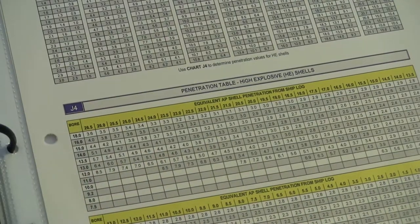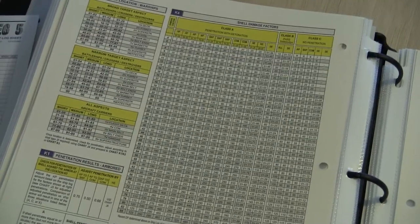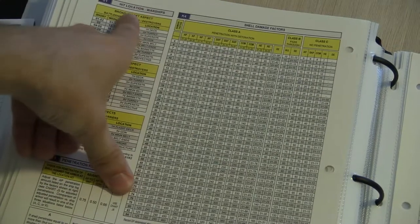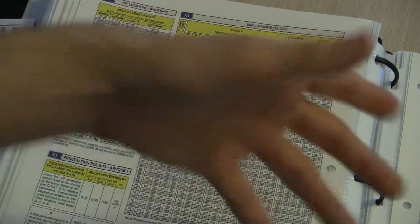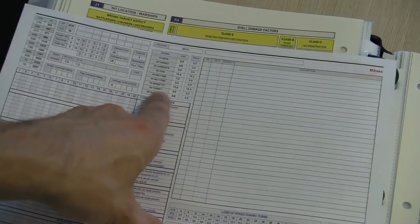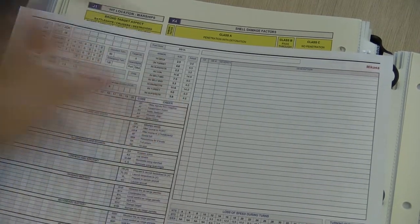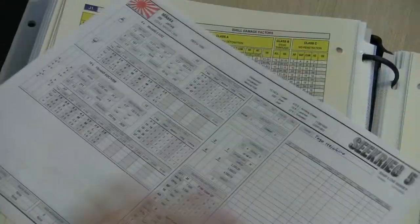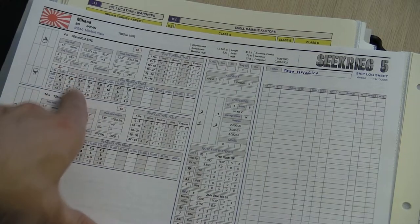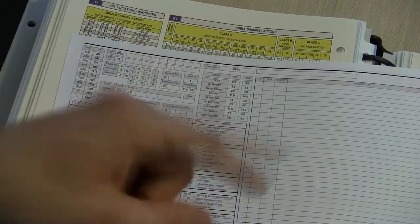Next, you roll to determine where you hit the target. We hit at broad aspect and short range. Let's say you roll a 45 — finding 45 on the chart indicates we hit at location 7V, the barbette. We then look at the back of the ship sheet to see what the armor rating on the barbette is. In this case the armor is 11.6 — that's a lot. We check whether the weapon penetrates at that range; for a V hit, penetration at 6,000 yards is 10.4. Since the armor is 11.6, it would not be a penetrating shot.